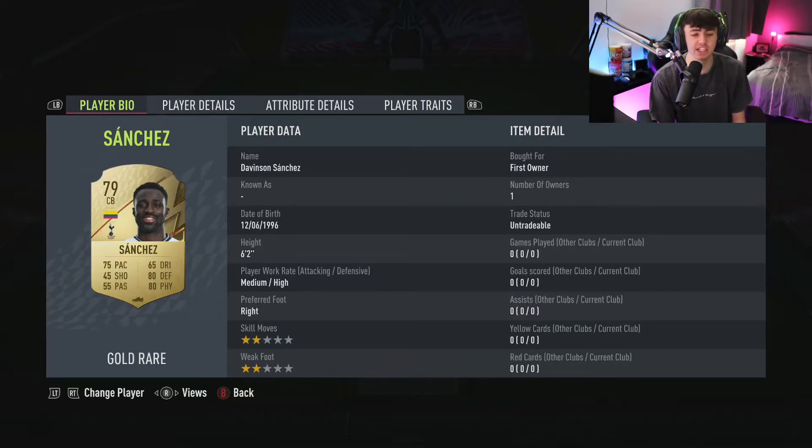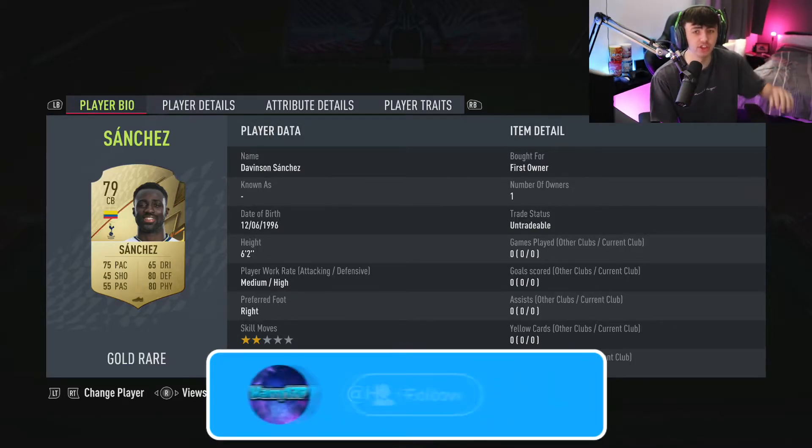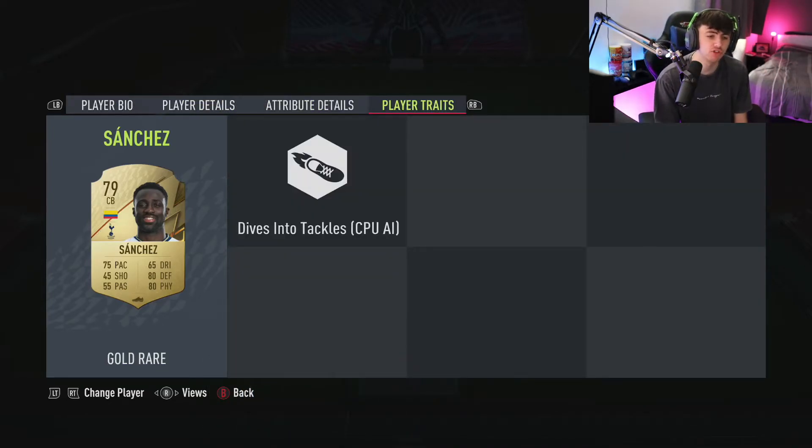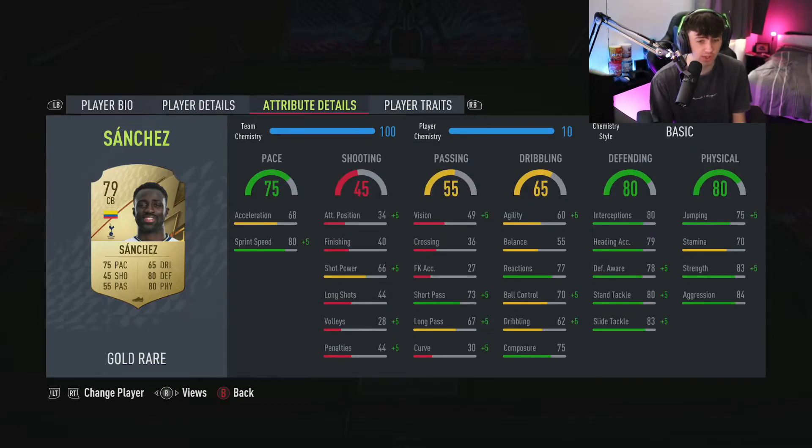Joining him at center back is Davidson Sanchez — about 1.2k himself. He's a very good player: 75 pace, great defending, physical beast of a defender. Medium/high work rates means he's not pushing forward at all — he sits exactly where he should be the whole game. His trait is dives into tackles, and he wins all of these tackles. 85 sprint speed on 10 chemistry, great defensive and physical stats.